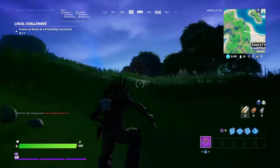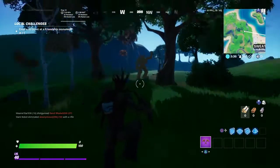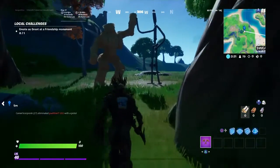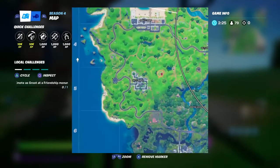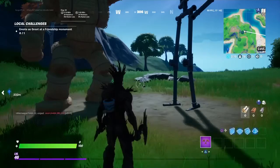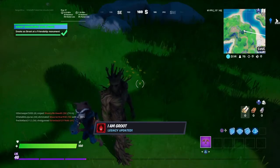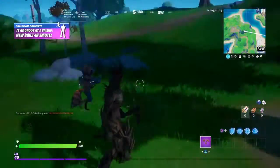All you guys are gonna want to do is go right here — right here right here guys. The first one was over here. And if you ever want an XP coin, there's a box up there. So all you guys have to do is this right here — and boom, you got the built-in emote.